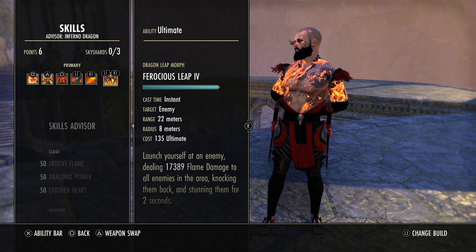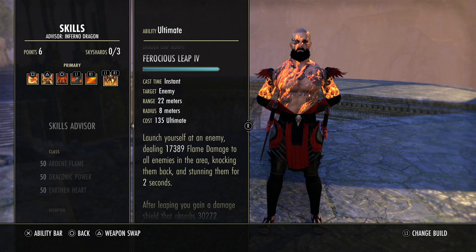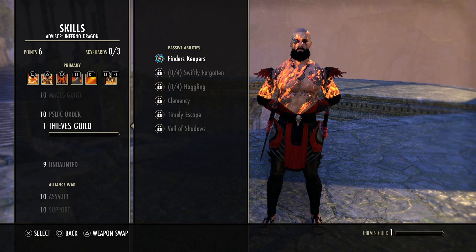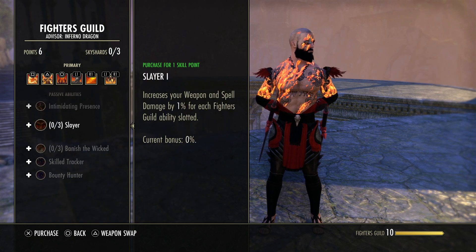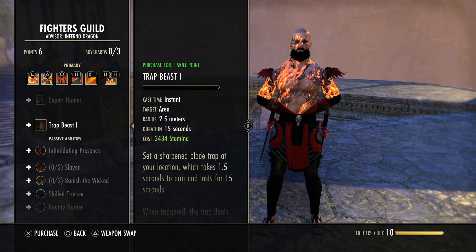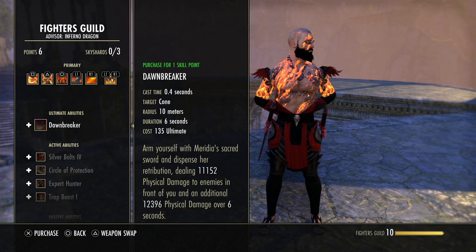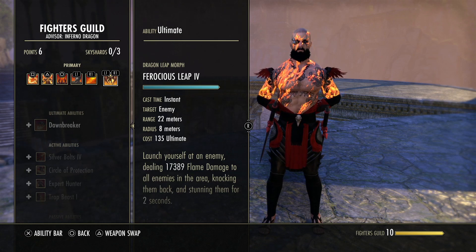Ferocious Leap is interchangeable and has been bugged for about a year to a year and a half — it's bugged in BGs and Imperial City. If you want a different ultimate, you have the vampire ultimate or Dawnbreaker of Smiting. I recommend Dawnbreaker of Smiting because you'll get more weapon and spell damage and more ultimate per kill. I still try to use my class ultimate, but it often just bugs out and doesn't let you use it — it's very frustrating.